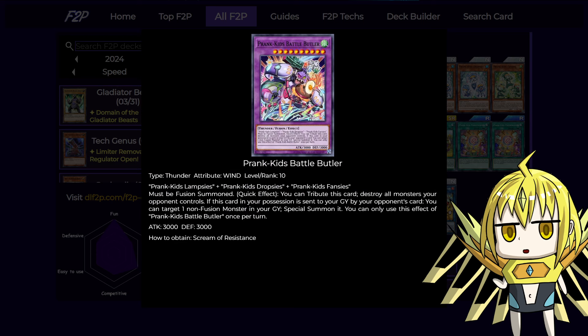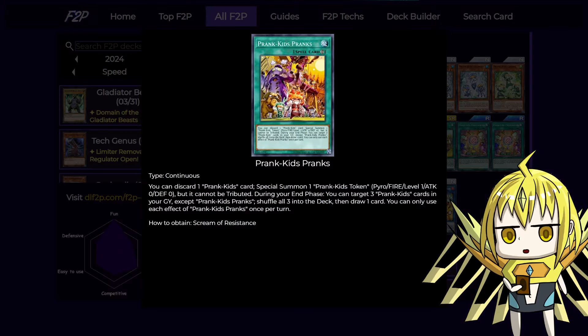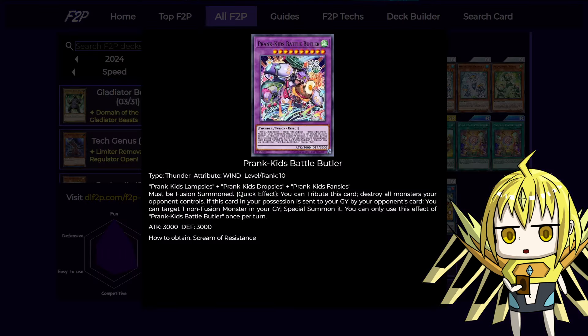Let's have a look at the extra deck. We have one copy of Battle Butler — you can play two copies because you can make one during your turn and then quick effect fusion summon a second copy during your opponent's turn, which is like two board wipes, but that's kind of a high-roll. If you just need a Battle Butler throughout the game, you can shuffle it back using the effects of Prank Kids Pranks, which has a second effect to choose three Prank Kids cards in your graveyard, shuffle them back, and draw one card — recycling your fusions so you can make them over and over again.